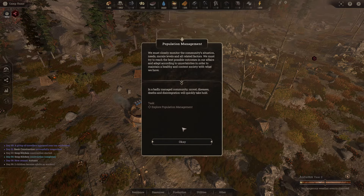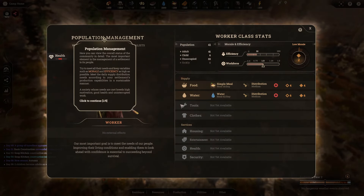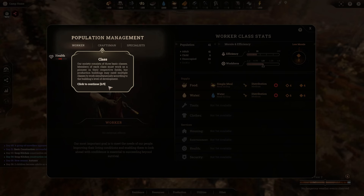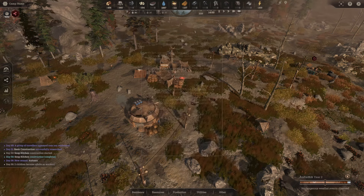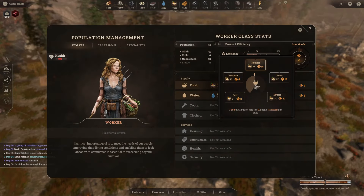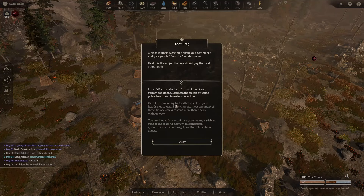Next: explore population management. Under the population menu, these are the classes — workers, craftsmen, specialists. We need to set the ration distribution to regular and distribute rations successfully for two days. I had it on medium, so adjusting that now. There's a lower chance of sickness, but we're consuming 123 water per day. This is the last tutorial step — we should find a solution to current conditions and examine factors affecting public health. Nutrition and water are most important; no one can withstand more than three days without water.